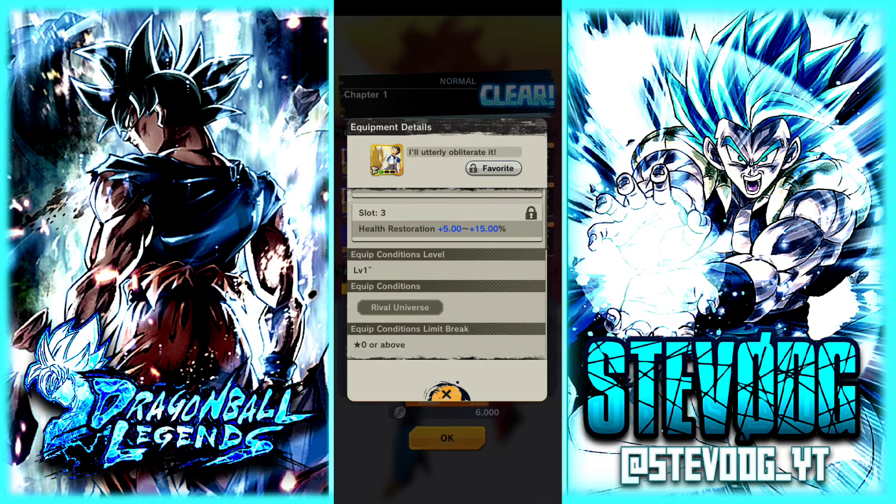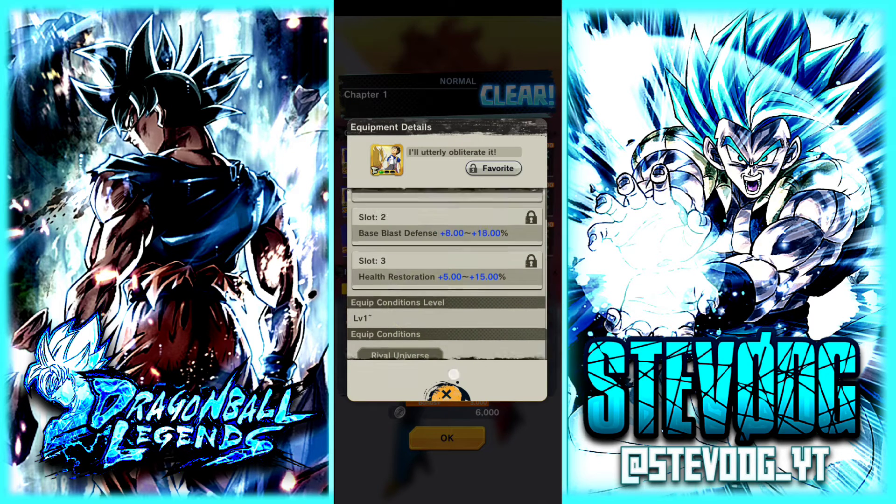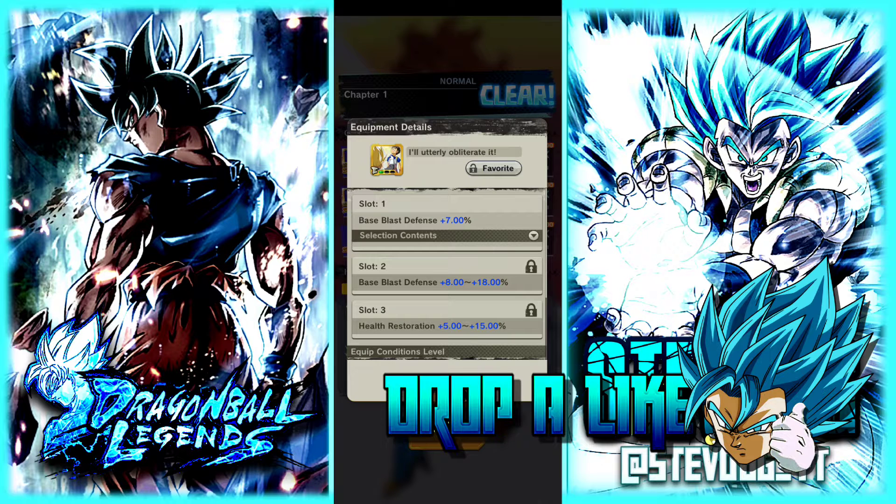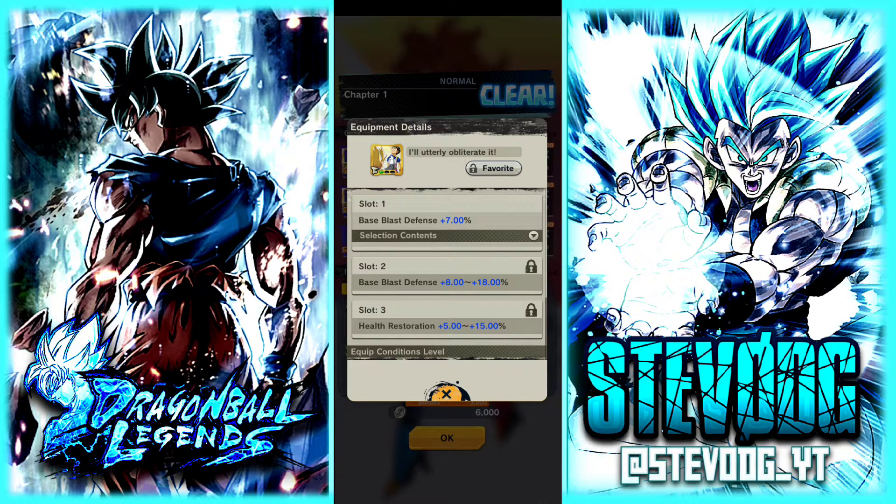This right here is why I'm doing this event — it's for rival universe. Look at those stats: 15 health restoration. I need this for Vados. Vados on the God's Key team just has no defense. She can do somewhat good attack damage, but you want her to survive most of the time. I have like two health restoration equipments on her already — this will probably be a third one — and that'll be enough to get all defense. I'll make her as tanky as possible, just so I have something to tank with.